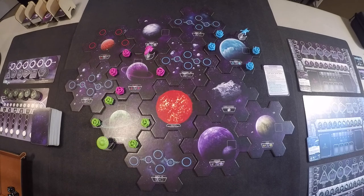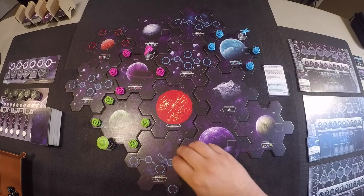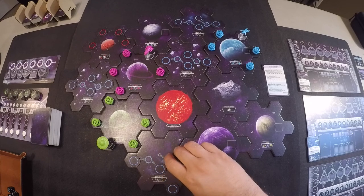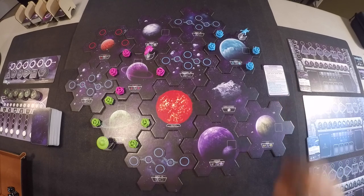I shuffled the knowledge tokens and placed them onto the hexes on the routes — the exploration points, which are right here. You can see these two exploration points down here. I've also placed the ships, motherships, and orbitals on the homeworld.